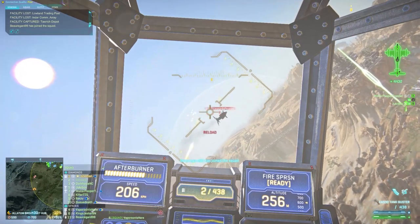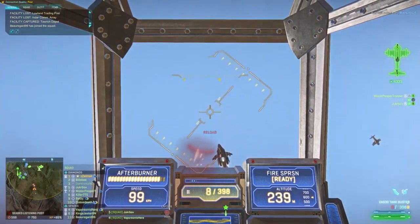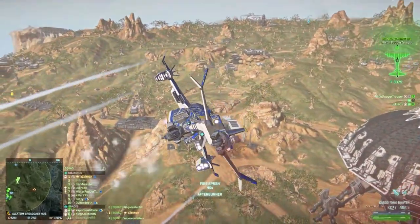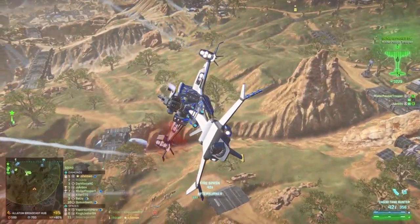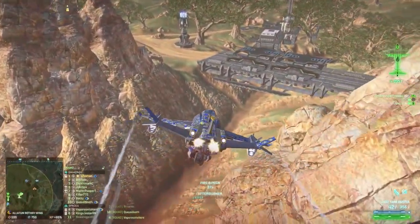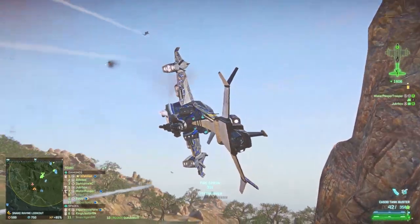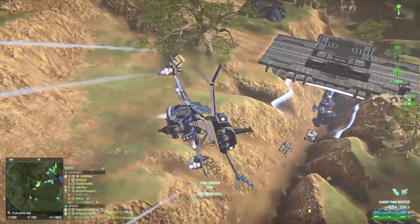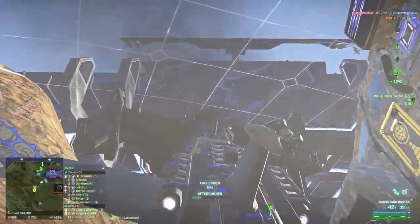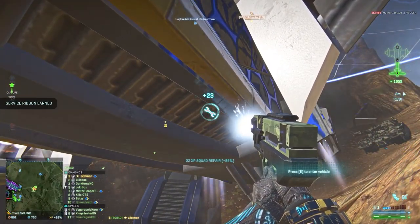Here is a blend of a few fundamentals we talked about in VR. I am fighting at least two mozzies and later I get jumped by a lib. Here is the vector of the lib — I now know I must seek cover. Even if I land every hit on the lib, I cannot survive. I am safe under a sky wall. A bridge is often not enough to fend off a liberator, but can work against mozzies or ESFs.